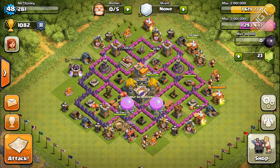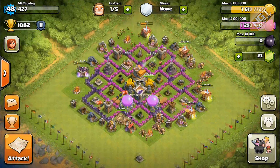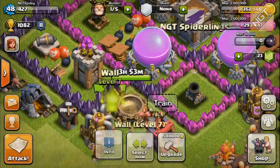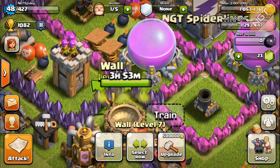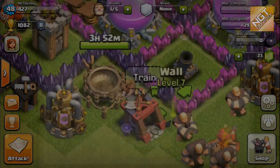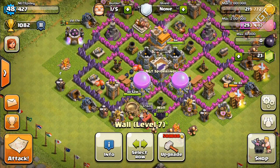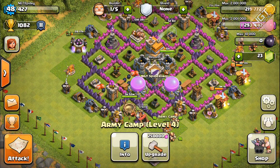Alright guys, we're back and our builder is just about done — two seconds. We do a quick check for any bushes, shrubs, or tree stumps on the base — we don't have any. Let's go in and complete upgrading our walls down here. I'm going to save 200,000 gold because in about three to four hours I'm probably not going to be able to save up enough anyway to get to maximum. So I'll upgrade two wall sections and save the rest.